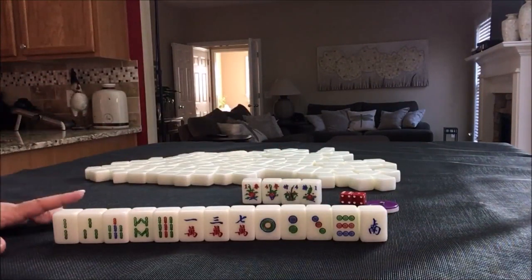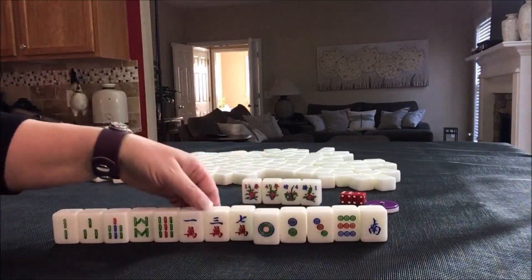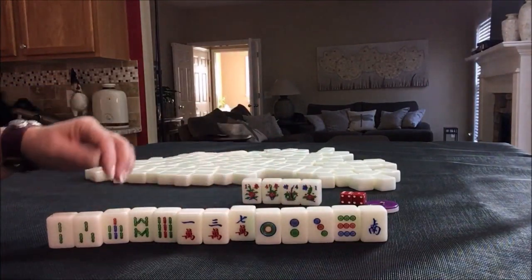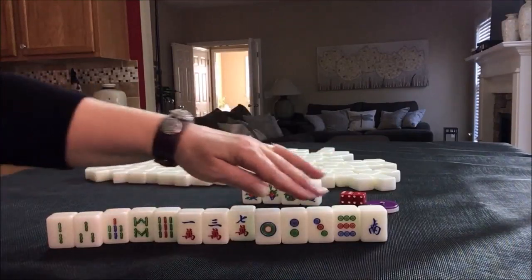We want to look for patterns, and we have patterns here. We have one, two, three in each suit. There's a scoring element called mixed triple chow — the same three-tile sequence in each suit. We also have seven, eight, nine and seven, nine, but I think the one, two, three is stronger.